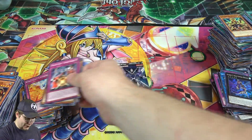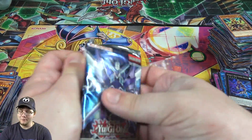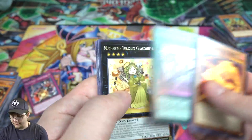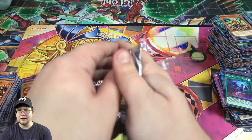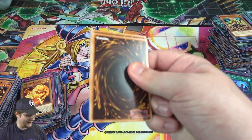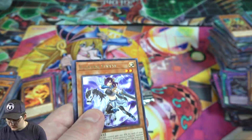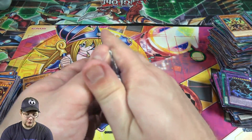If you're running Cyverse at all or Salamangreat, you want to get Cynet Mining. It makes up for not having Lady Debug at three anymore. Definitely recommend. I don't think it's too terribly expensive right now either — not too cheap but not too bad. That can change at any point for better or worse, but I would try to hunt some down.